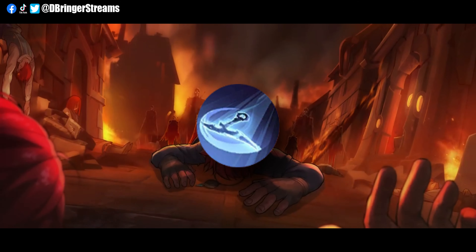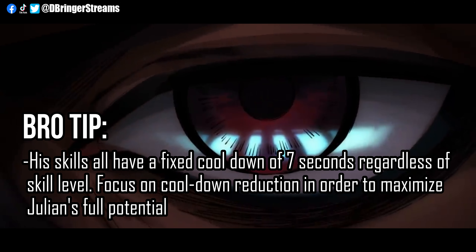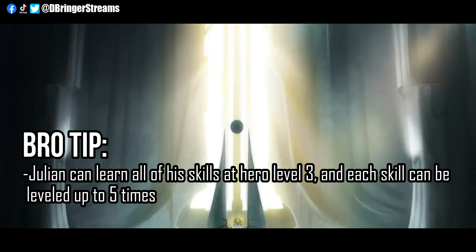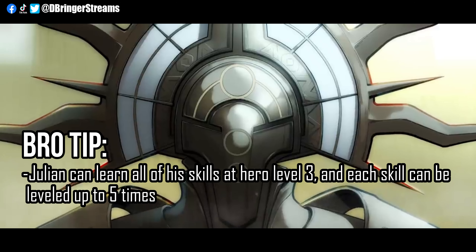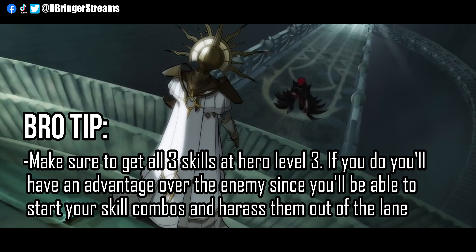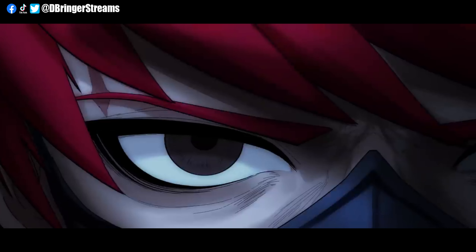Let's talk about Julian's skills and some tips that can help you play him better. All of his skills have a base cooldown of 7 seconds, which does not improve by simply leveling up. Julian does not have an ultimate, which means all of these skills can be learned at any given time, every time he levels up. By level 3, I suggest learning all 3 skills in order for you to start doing your combos. In order to efficiently chain your combos, having cooldown reduction is a necessity — keep your cooldown low by using equipment or emblem talents that improve it.